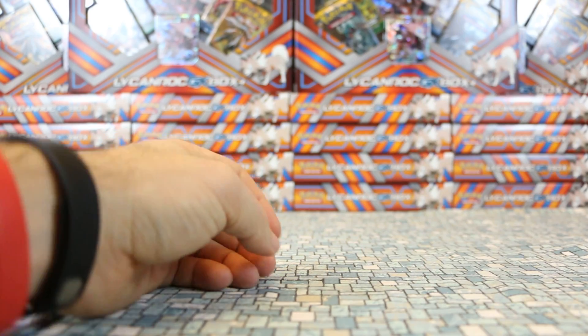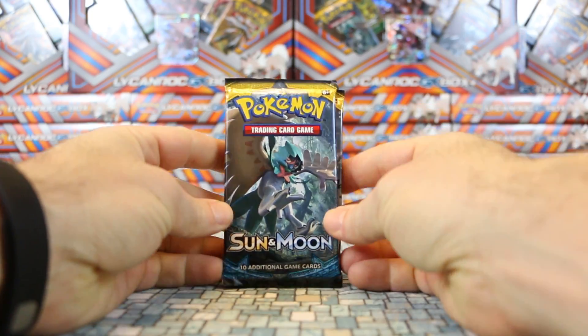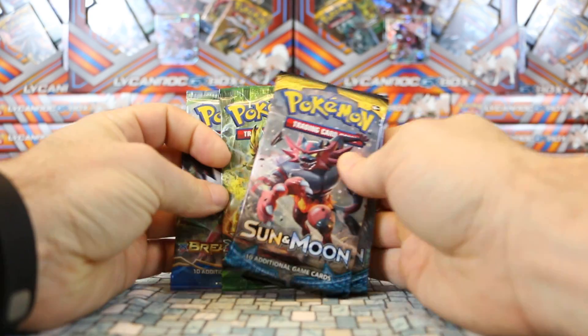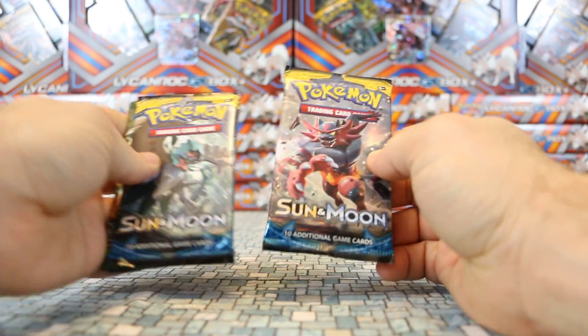These are up in the store along with the jumbos. Let's get to the packs. So we got four packs — two Sun and Moon, then a Fates Collide and a Breakpoint. No Evolutions, which is kind of nice. I'm tired of opening Evolutions, we've had enough of those.